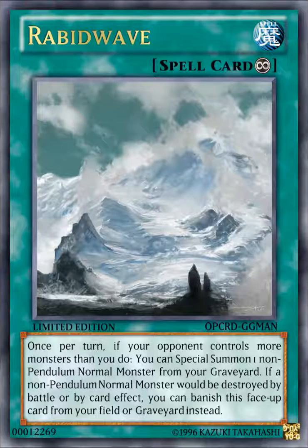The next card is Rabid Wave. It's a Continuous Spell Card that reads: once per turn, if your opponent controls more monsters than you do, you can special summon one non-Pendulum Normal Monster from your graveyard. If a non-Pendulum Normal Monster would be destroyed by battle or by card effect, you can banish this face-up card from your field or graveyard instead. With multiple copies of this, as long as your opponent has more monsters than you do, you could special summon up to three monsters — and if you have any Extra Deck monsters worth summoning properly from your graveyard, that's a big advantage.